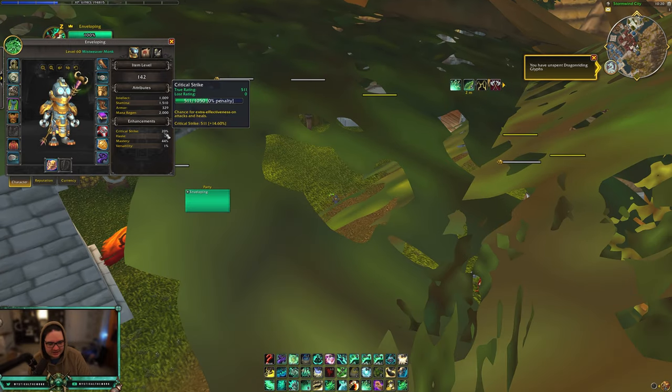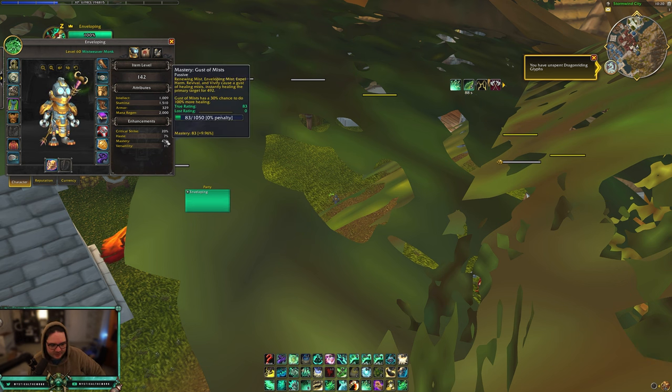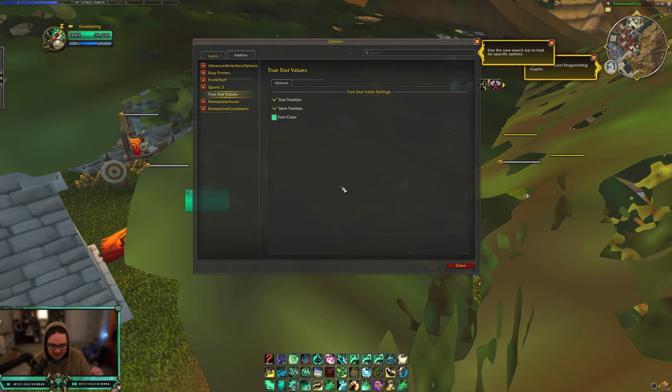True Stat Values is a pretty good add-on for checking your stats. When you hover over any stat it's going to show you if there's a penalty. In Shadowlands they added a system where once you get to a certain percentage of a stat you start losing some of it — for example if you get to 32% haste you start losing 10% of the stat anytime you go over 32. This add-on shows that clearly. I'd recommend it especially for classes that stack one main stat, like Mistweavers stacking haste or mastery depending on build.